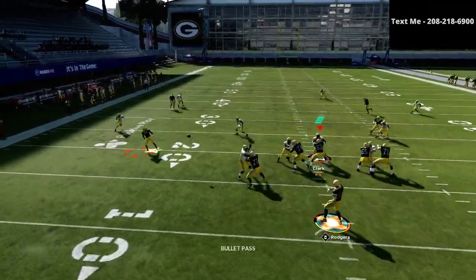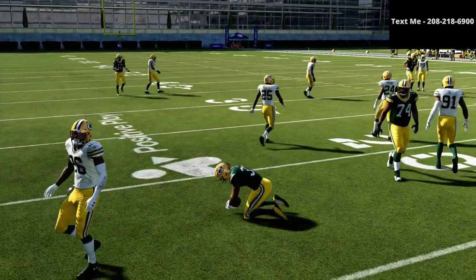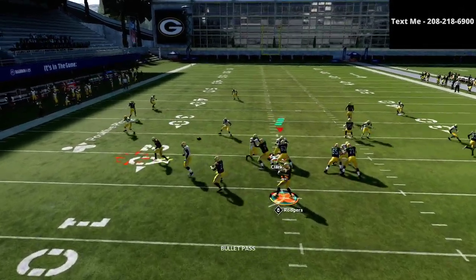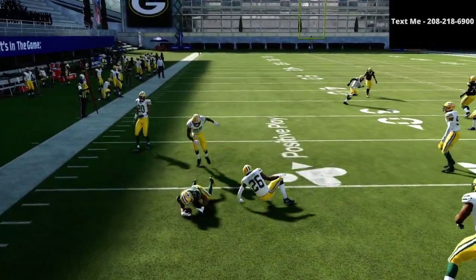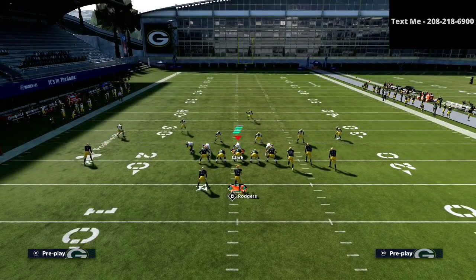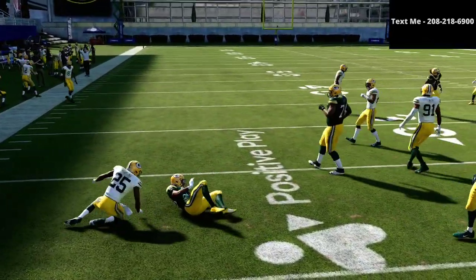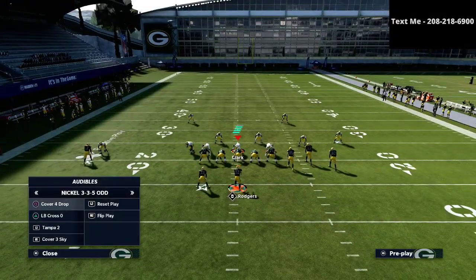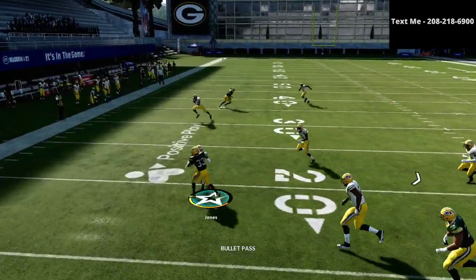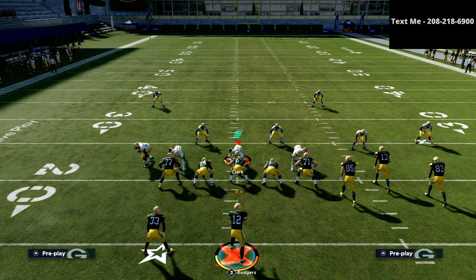If they're running those quick zones, your first read is always to your running back. If you feel like you can get this ball to your running back, work on getting this quick out right here and then just truck upfield. You're going to be able to hit this and get upfield for a couple yards — maybe three to five, occasionally five to fifteen if they don't know how to stop it. This quick dot right here is a very consistent read against zone coverage. It really doesn't matter what kind of zone coverage; as long as they're running zone coverage this works.